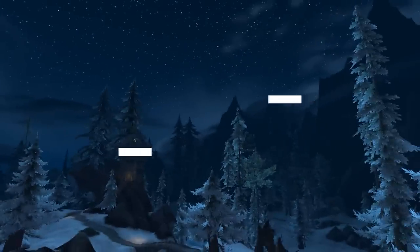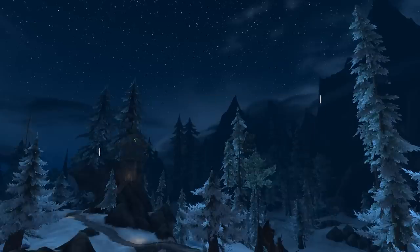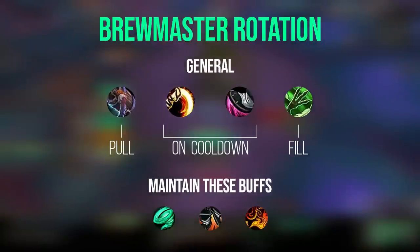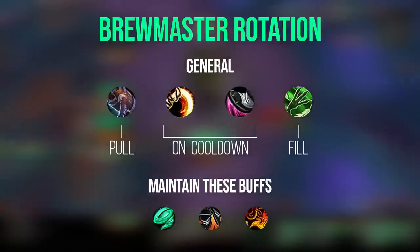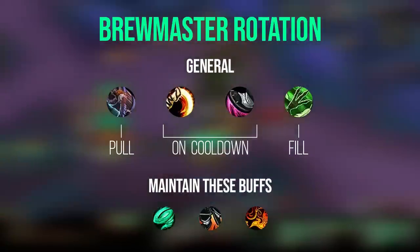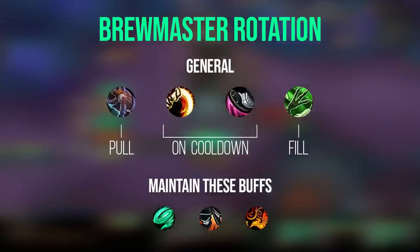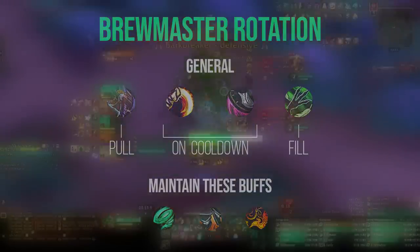The Brewmaster rotation is flexible based on talent choices, but here are the key patterns. Rushing Jade Wind should be applied right before pulling and maintained every 6-8 seconds during combat. Start a pull with Keg Smash followed by Breath of Fire — with the Sal Salb's Beaming Strength talent, Keg Smash resets the cooldown on Breath, allowing this every time. Blackout Kick and Rising Sun Kick are both essential, so hit them as often as possible as soon as they come off cooldown, then fill with Spinning Crane Kick while weaving in Rushing Jade Wind to refresh the buff.